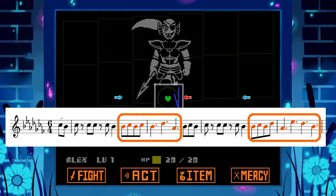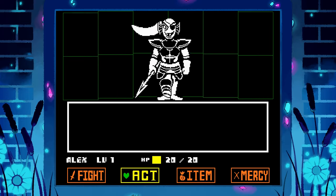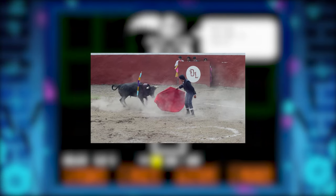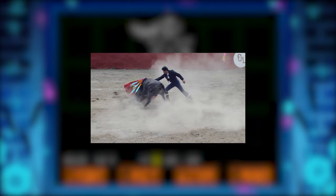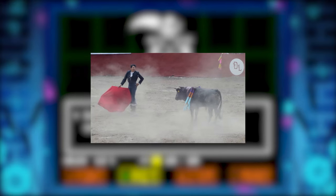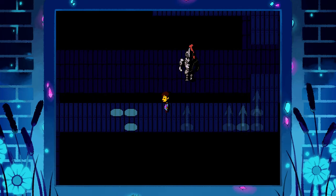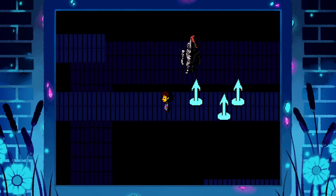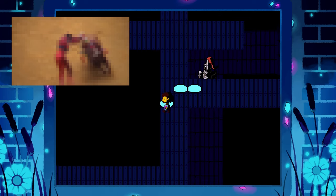This corresponds to the bullfighting elements of Undyne's appearance. Her red ponytail waving in the wind evokes the red cape that matadors use to bait the bull into charging. This is done in the early phase of a bullfight to gauge the bull's demeanor and quirks, which will inform the combat in the rounds to come — similar to how Undyne tests you on the bridge by giving you the runaround. And with spears no less, which matadors use in the fight's middle phase to make the bull less dangerous in the rounds to come.